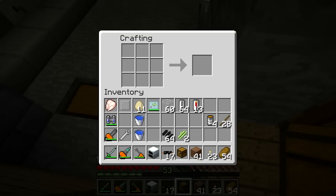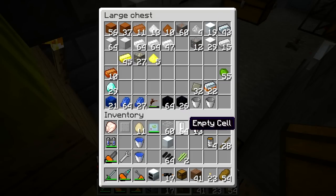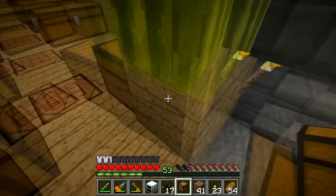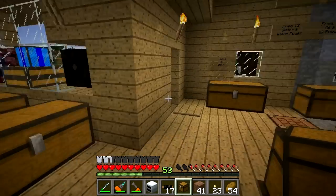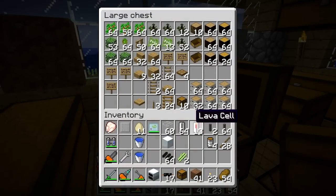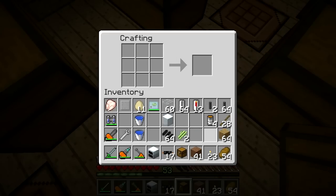Now for a pump — let's see what we need. We're going to need a machine block. Then I've got some cells, and I need a tap. I've been doing some log cutting recently so I should have planks.